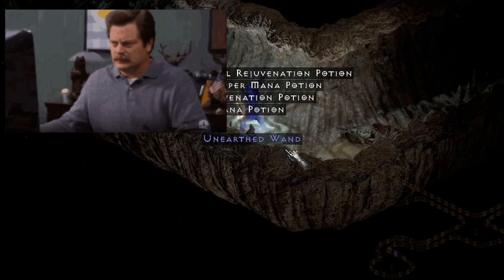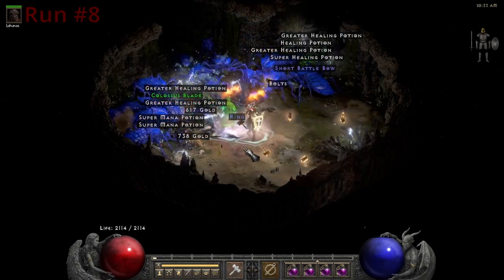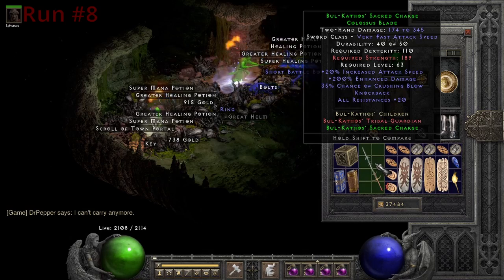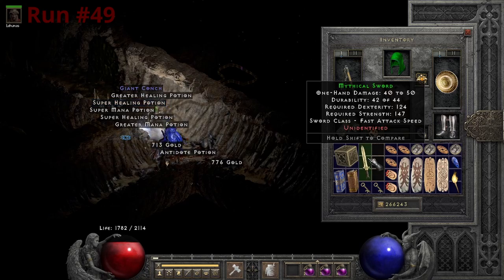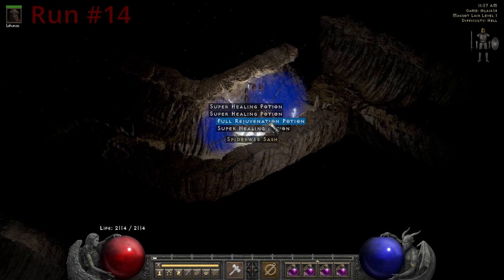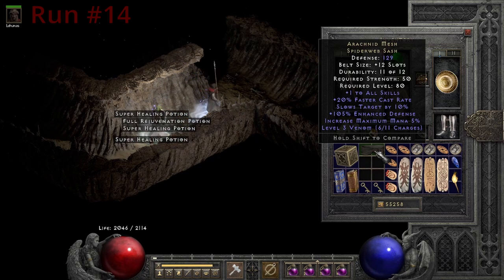The first drop is extremely disappointing — missed Deathweb there. The second drop is the first piece of the Baal'kathos set, Baal'kathos Sacred Charge. And on run 49, we get the second piece of the set. Run 14 brings us one of the better drops of this session, a Ractic Mesh. Very solid.